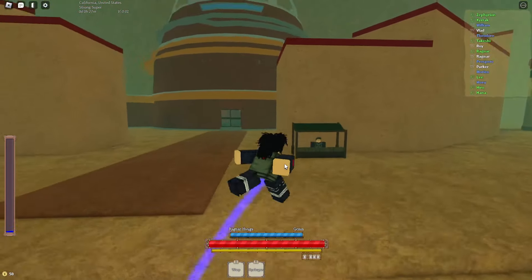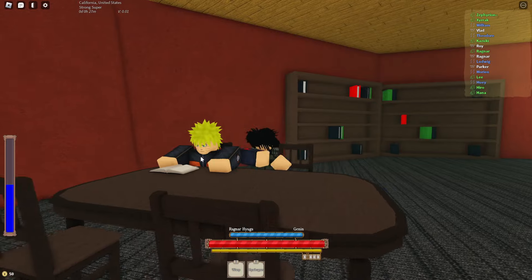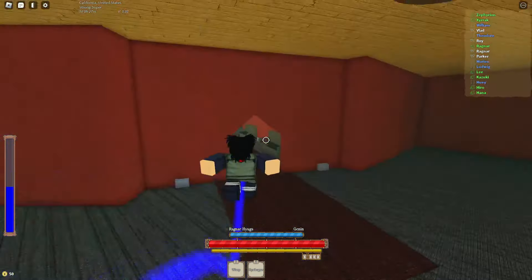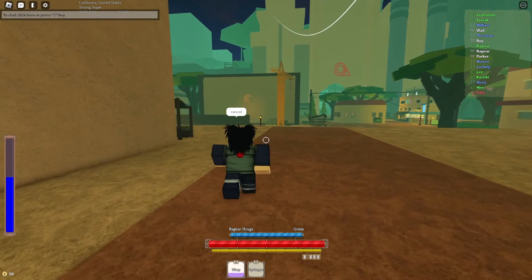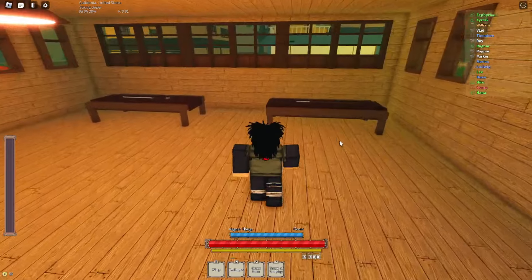We are in the Leaf Village. I have Hoshigaki so I might go a fist-based class. We already have side dash. There's Naruto Uzumaki chilling in the library — 'I didn't become next Hokage yet, but it will happen, believe it!' I'm going to check the Trello to see what class I can go. I don't know the map that well. There's a merchant where you can buy weapons.